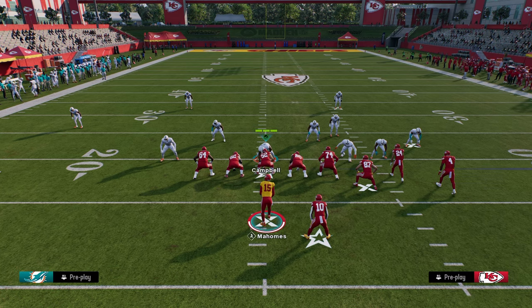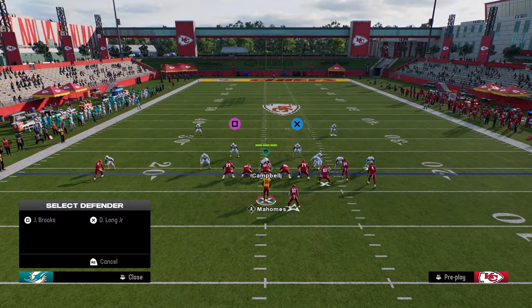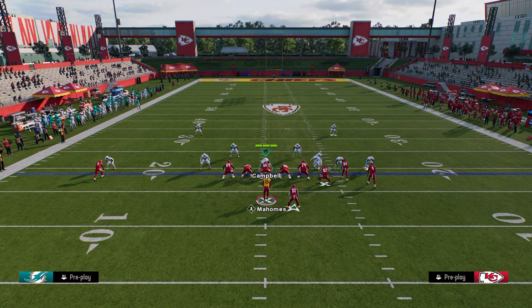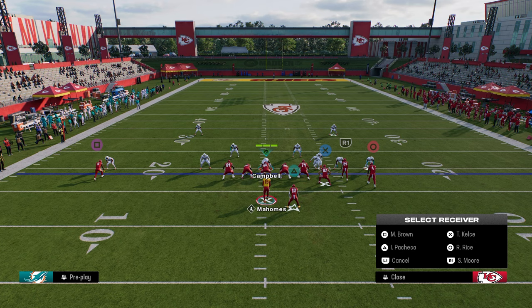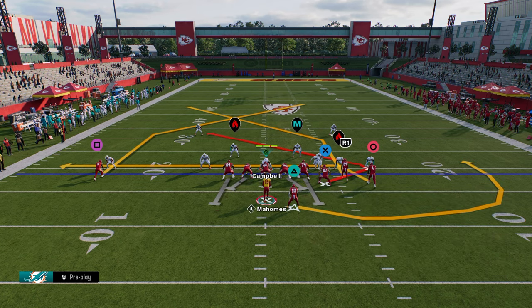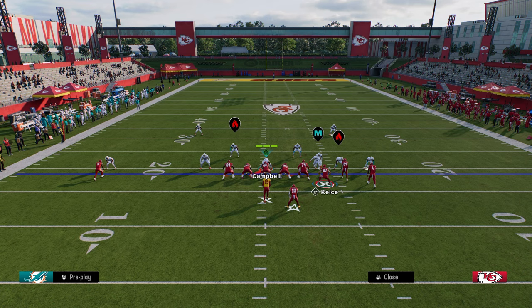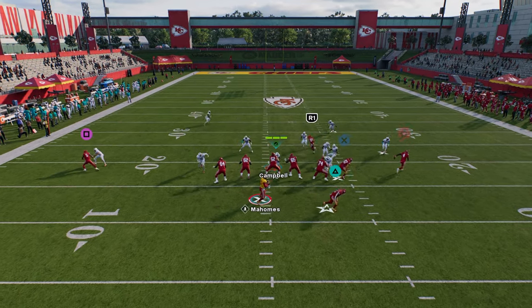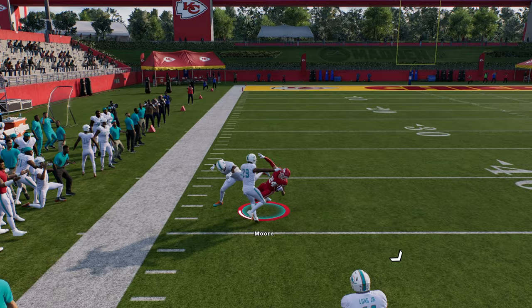This is huge for passing because a lot of routes you can do this with — all you really need to be able to do is smart route the route. Another route we can look at is a slot receiver post. We're going to post this slot receiver, stem him down one tick, then smart route him. You see his route looks really weird, he gets the speed boost off the line of scrimmage, beats press man instantly — and this is how you're going to cook man coverage.